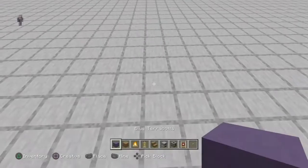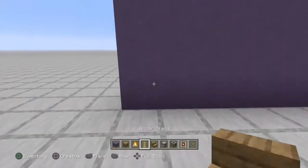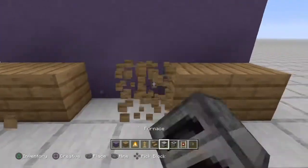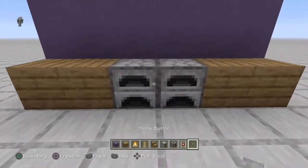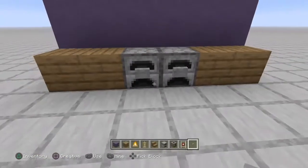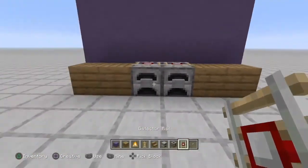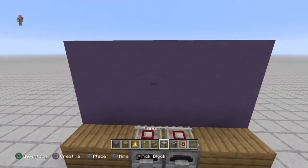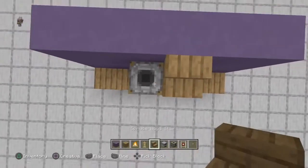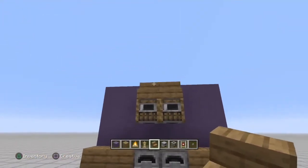We're going to start by making a little wall here just for our stove to be against. Now we're going to make our little countertop right here. We're going to replace these two blocks with furnaces, and we're just going to slap two buttons on them. Make sure you crouch in place or else you will be entering the furnace instead. Then we're going to crouch and place some detector rails, and on top of that we're going to be placing the two smoker blocks. Then we're going to go on top and place two stairs of your choice.